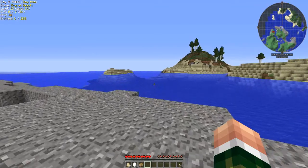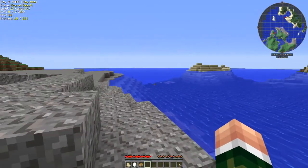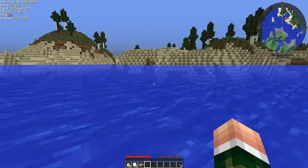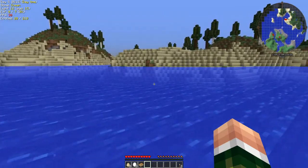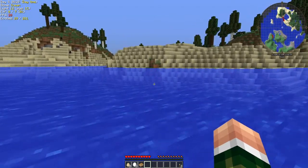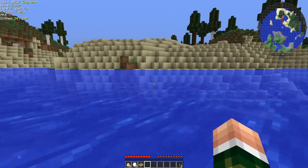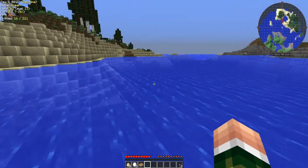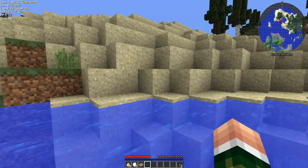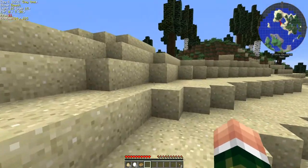My idea right now is we're going to hopefully make it across here without a shark eating me, and we're going to try to find a nice village that we can turn into our very own. Let's get up top and take a peek around. We need to make it to one of these trees to get some wood, because the other island didn't have any trees at all.